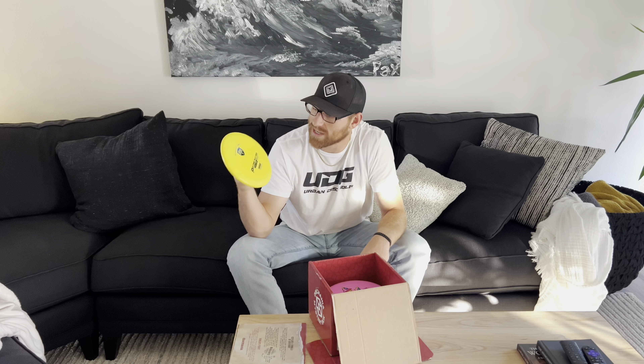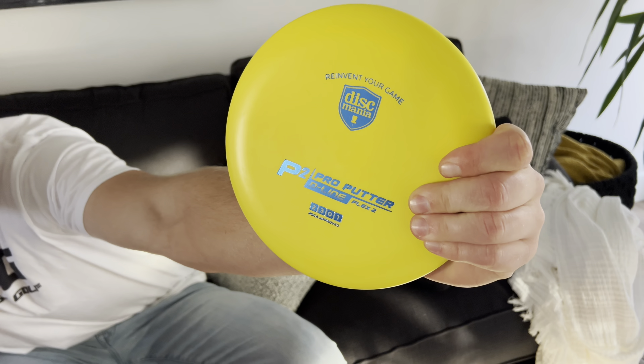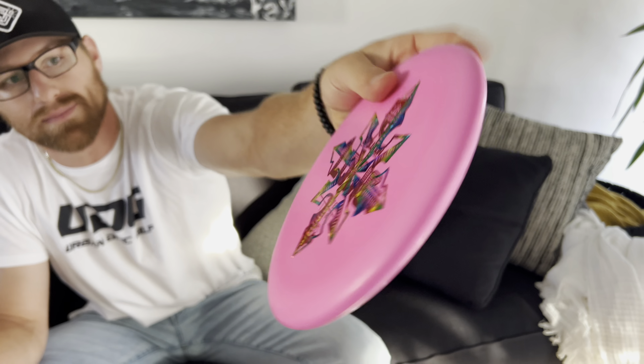First off, a nice clean Flex 2 — P2, a little D-line P2. I don't use these for anything personally, but still a solid disc. Next up, a Logic Exo Soft Logic with a six stamp. I still need to try throwing it actually — pink has been my go-to for throwing putters, even though I didn't throw them last year, so I can't really say that.